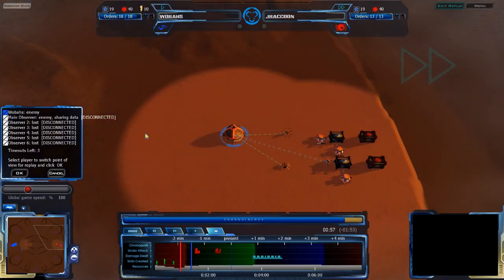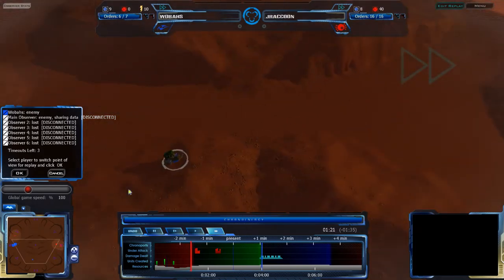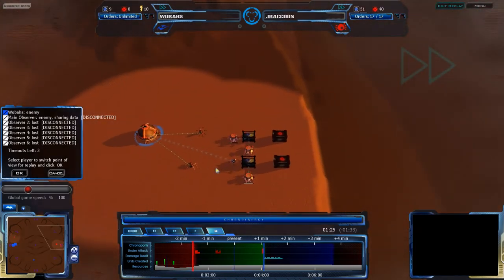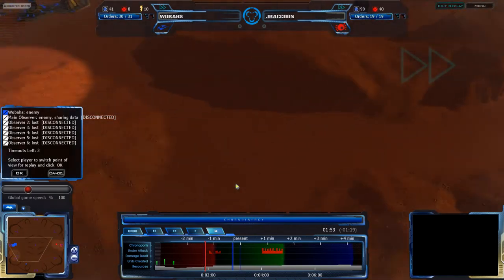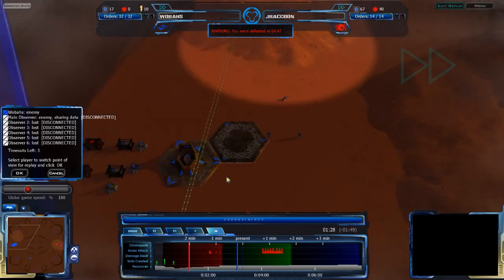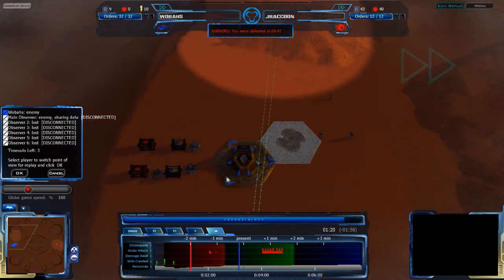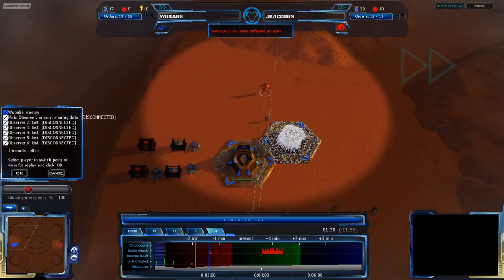J.Raccoon is not going for anything particularly tech-heavy, just getting another Liquid Crystal RP when he gets the chance. As I mentioned before, Liquid Crystal RPs are the safe bet - when you have money, you get Liquid Crystal RPs to get you more money. Because Liquid Crystal is what you need to build RPs. Q-Plasma you need for tech, but every Q-Plasma RP you build is another 80 LC you haven't spent on getting more LC. When you're just booming economy, you only want Liquid Crystal.